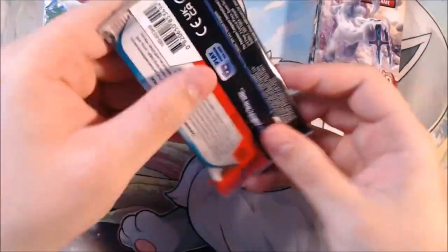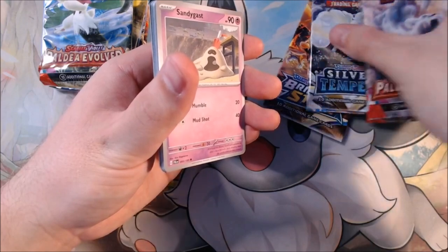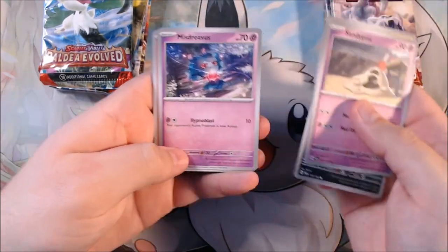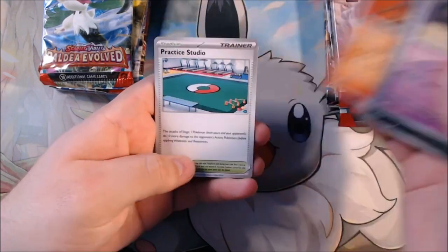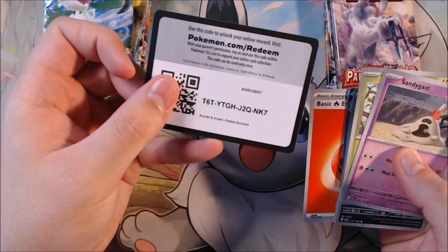Hopefully that doesn't lead to any disasters. We can go back and forth and see what we can get. Has anybody pulled anything massive from Paldea Evolved? These are two Paldea Evolved, Scarlet Violet, Silver Tempest, and Brilliant Stars — not too bad of a lineup. I still need some cards from each set. Let's go right into it. I like that Misdreavus. This is actually my first opening of Paldea Evolved, to be honest. There's the energy and the code card if you care.